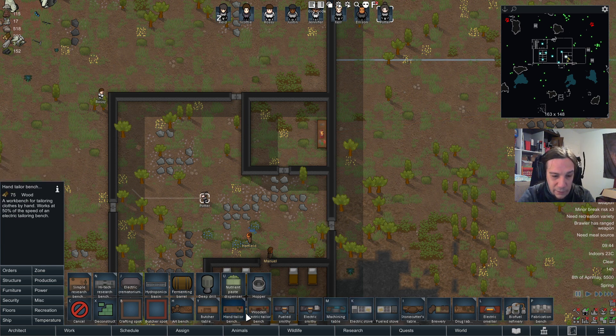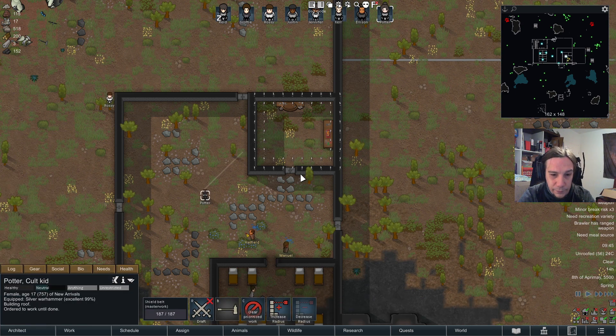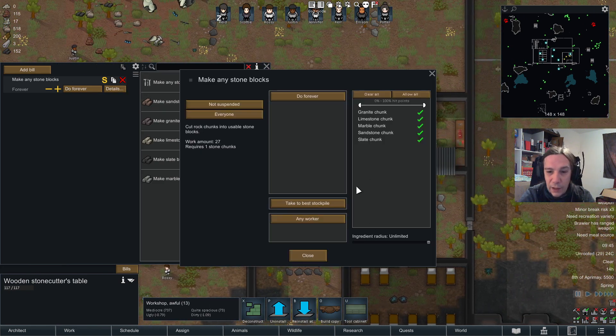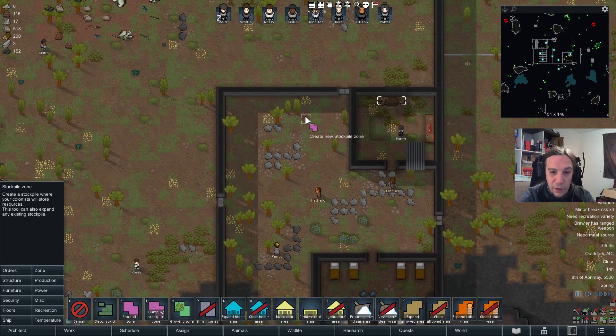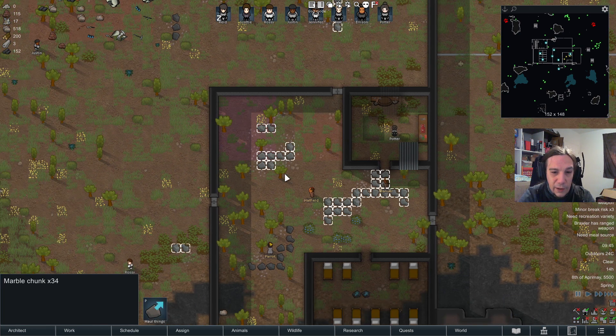Let's say a stone cutting table would be decent — there we go, and a roof. So if I want them to work here for me, it'll only work if I keep that door open. We're going to make stone blocks, make them forever, and I want them done in this little enclosure. So I put up the necessary things — a stockpile zone, a dumping stockpile zone, and such.